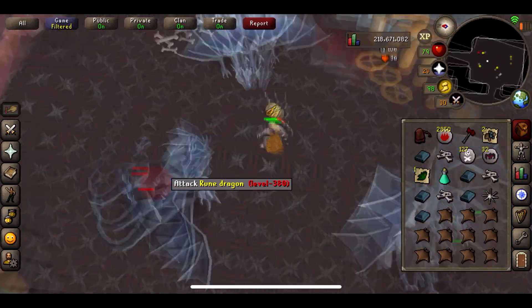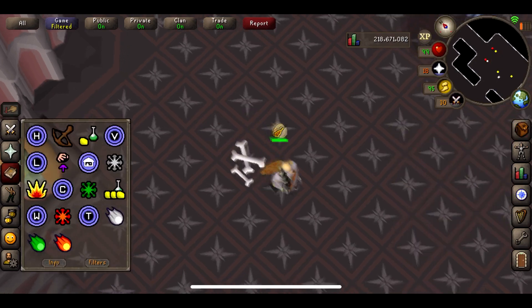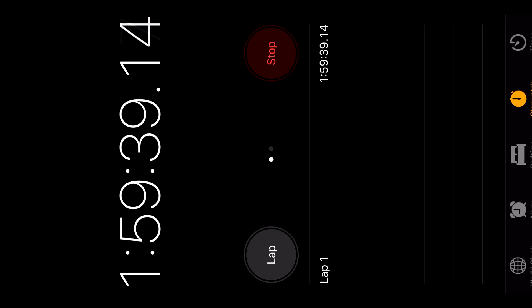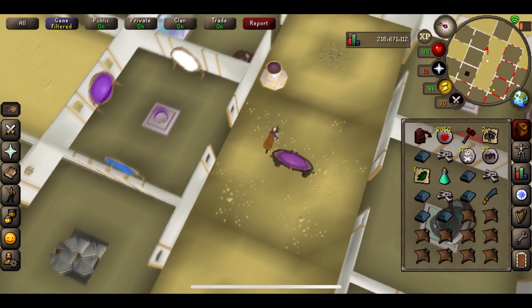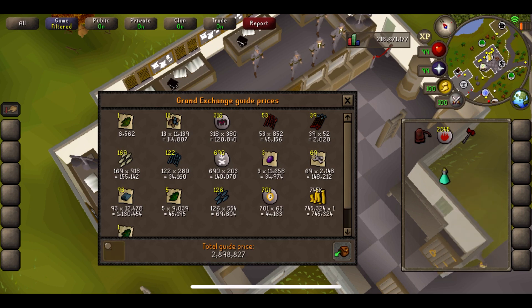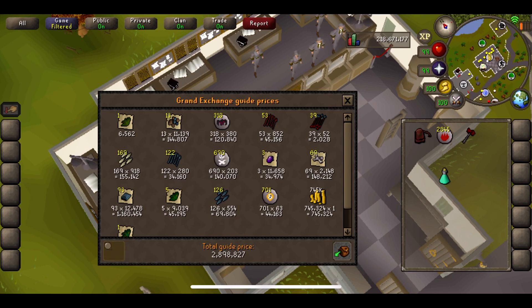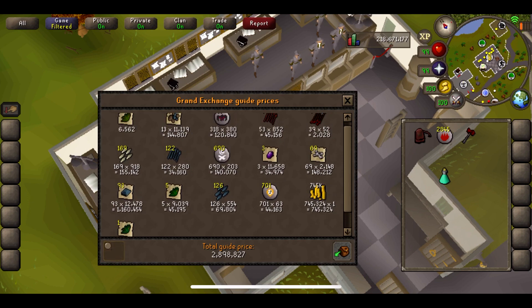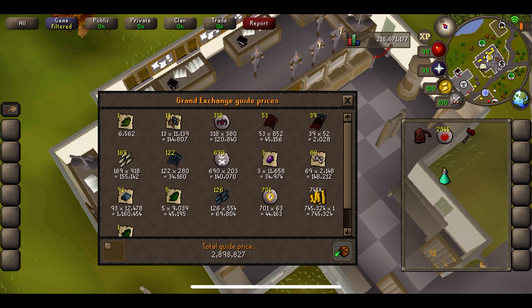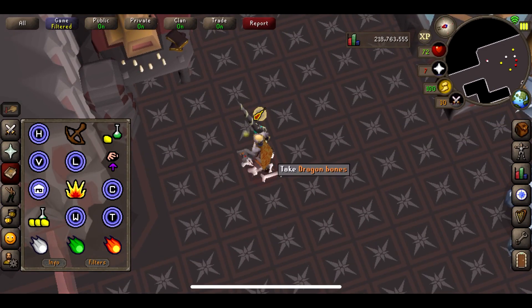That's the last kill of the two-hour mark and no Dragon Limbs yet — it's like one in 800 so we probably won't see one this whole 10 hours, which is a bit disappointing. Timer stopped at just under two hours. Adding in the last couple of items — quite a few rune items — and we're at just under 2.9 mil. Costs are going to be through the roof with Manta Rays and four-dose prayer potions every trip, but it's not too bad for how AFK it is.